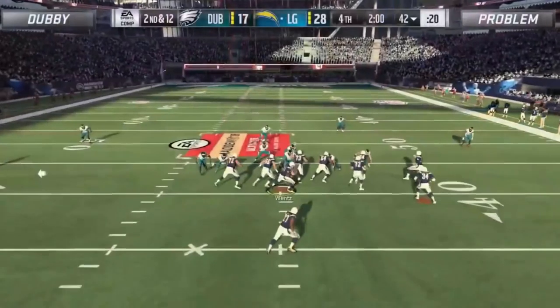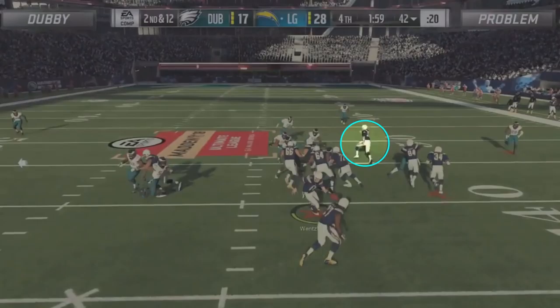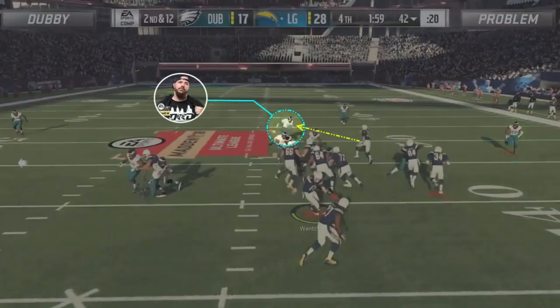Later on, as Problem was gashing Dubby's cover for Mike for 20 yards per play, Dubby opted to switch to a cover 2 sink look, better known for containing outside runs. Problem motions in the outside receiver to get him in better position to pick up a block, and quickly identifies the change of defense at the snap of the ball. This time, instead of opting to stretch the sideline, he identifies the outside cornerback crashing down due to his flat zone duties in the run game and immediately cuts the run vertically up the field.